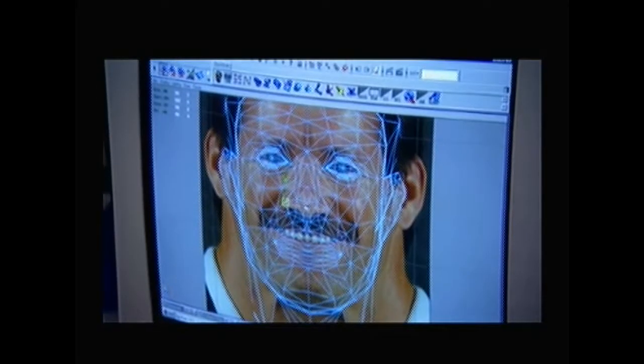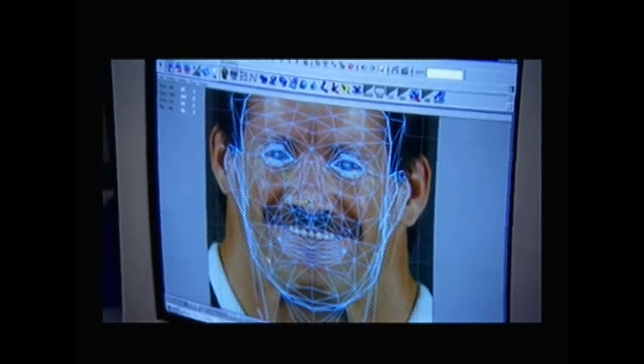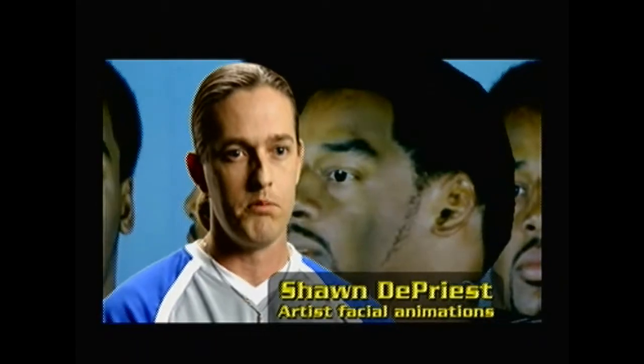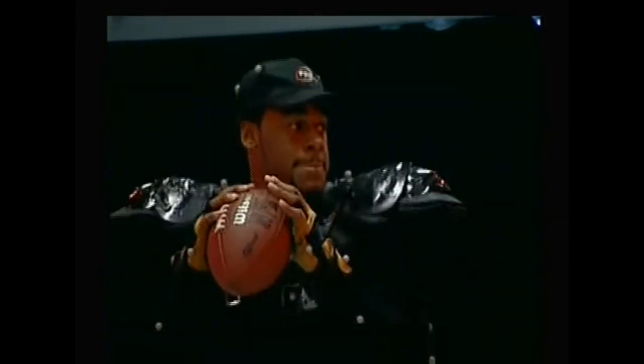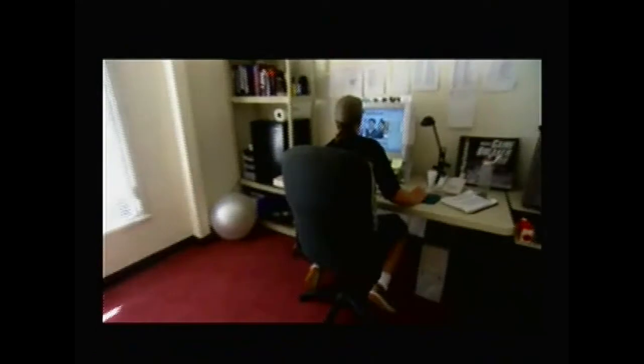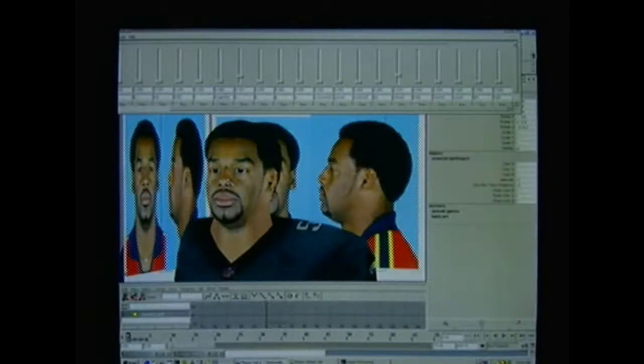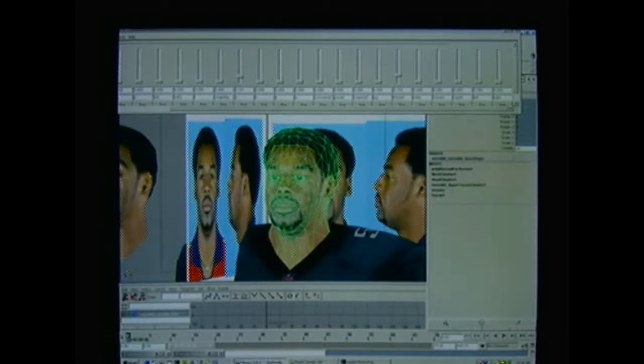In tackling a job like animating a face, you have to realize that the face is the most complex part of the human body. We set up a skeletal system for the face that controls the upper and lower lip, the jaw, the eyebrows, the eyelids, and the eyes. We actually take photo reference of the actual player — this year's featured player is Donovan McNabb, quarterback of the Eagles. We photographed him, used his audio, and then take all of that into the program to model his face based on reference photos to create his likeness.